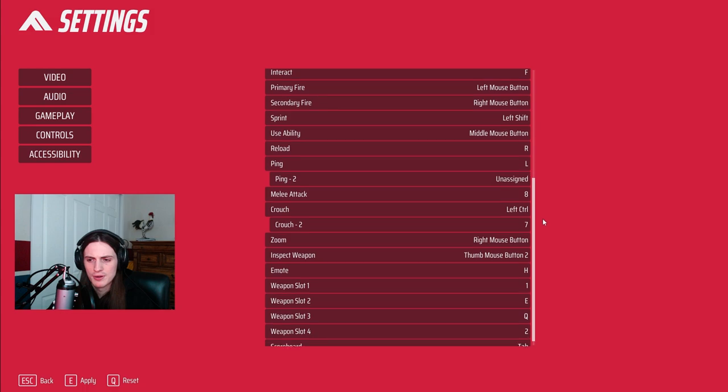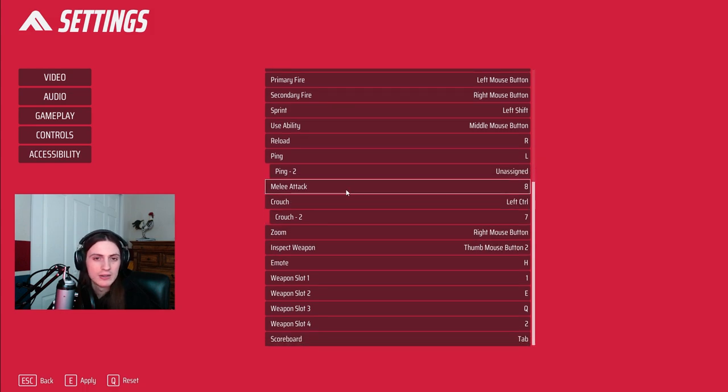Middle mouse button on usability if you want that advantage. I've also added my melee attack onto my mouse buttons for easy access whenever I need to melee people. The other important thing is the weapon slots — weapon slot one is your primary weapon, so set it to whatever lets you quickly and reliably swap back. If you used the middle mouse button for usability, you've now freed up what was previously bound to one of your weapon slots, so I have mine set to E, Q, and then 2 for the different abilities.